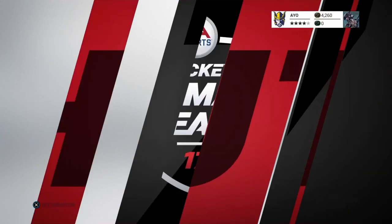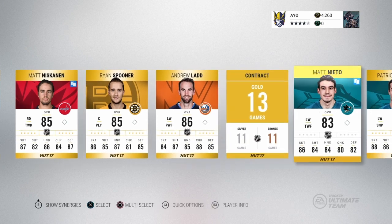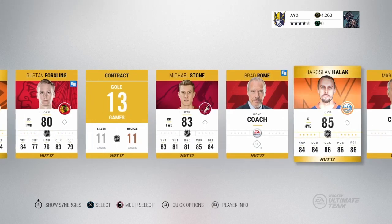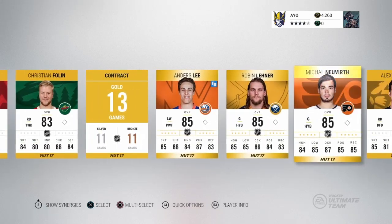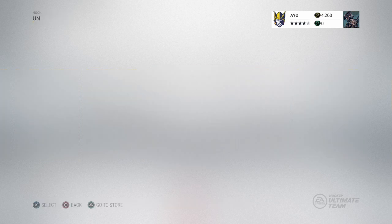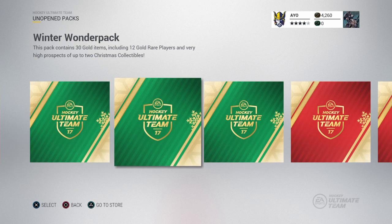I'm going to skip it and we're going to see what happens. First off, I see a Matanito. Patty Marlowe — oh my goodness. Where is the luck? Mine's better somehow. You actually had a better pack than me. We got seven more packs to go. I guarantee that we will get something in this — it will happen.